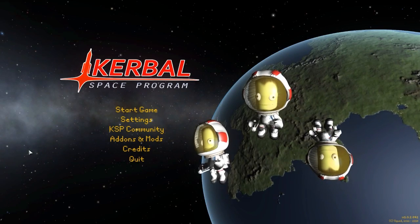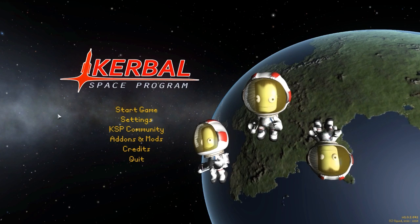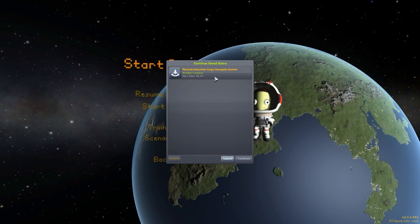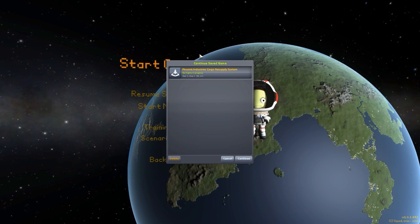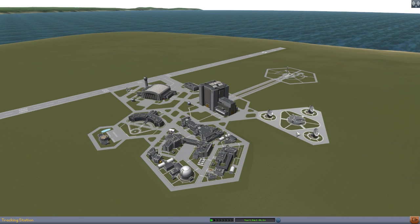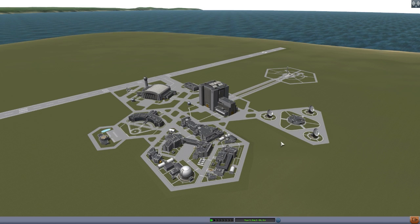Hello everyone and welcome back to Kadabo Space Program, where today we are having a look at yet another fun mod, this time in the form of the Phoenix Industries cargo resupply system being made by forum user CTN. This is a pretty cool little parts pack that adds into the game a selection of capsules and cargo containers, all designed around allowing you to build a cargo resupply system, specifically one styled after the SpaceX cargo resupply system.